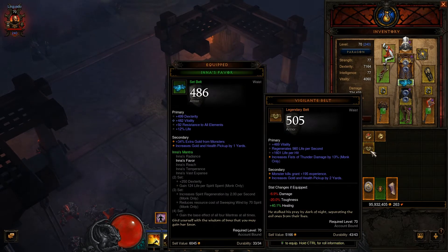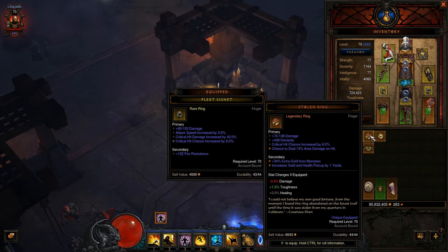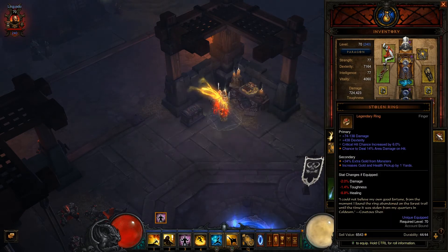Vigilante belt — it doesn't even have dexterity. And the Stolen Ring — dexterity, damage, critical hit chance. I can try to change that chance to deal 14% area damage, or trade it for critical hit damage. That might actually be better than both of my current rings. That's a really nice ring — I was not expecting that!